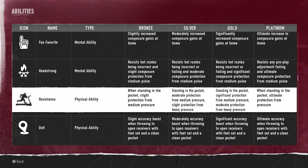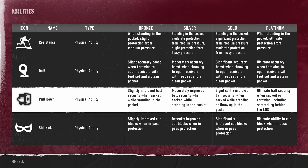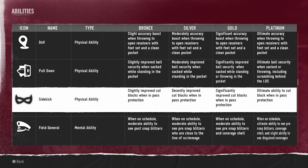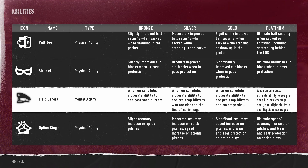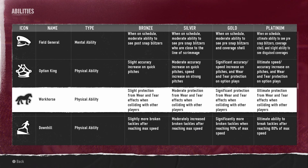Resistance gives protection from pressure in the pocket — slight protection from medium pressure at the lower tier, improving as the player improves, boosting the offensive lineman to keep the pocket clean. Dot gives an accuracy boost when throwing to open receivers. Pull Down improves ball security when sacked. Sidekick improves cut blocks in pass protection. Field General, when on schedule, gives you the ability to see post-snap blitzers — that's pretty good. Option King gives accuracy increase on quick pitches.